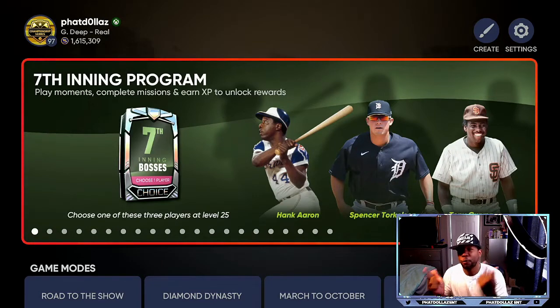Now in the top left corner, we got over 1.6 million stubs that are still for sale. So if you're interested in getting stubs for the cheapest price anywhere, make sure that you hit me up on Twitter or Instagram right now before they are sold. If you want 1.6 million stubs or 1 million stubs, let me know.